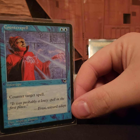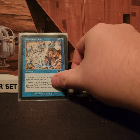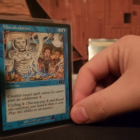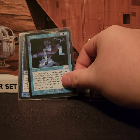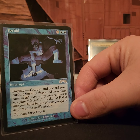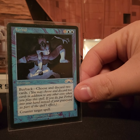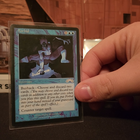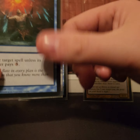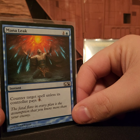We do run counterspells since we're running blue — Counterspell of course. Miscalculation is great because you can cycle it and draw a card if you don't need it. Forbid is incredibly good in this deck because you're drawing tons of cards with Edric's ability, and discarding two cards to buy back a counterspell is really good — basically keeping a static counterspell in your hand. Mana Leak is also in here.